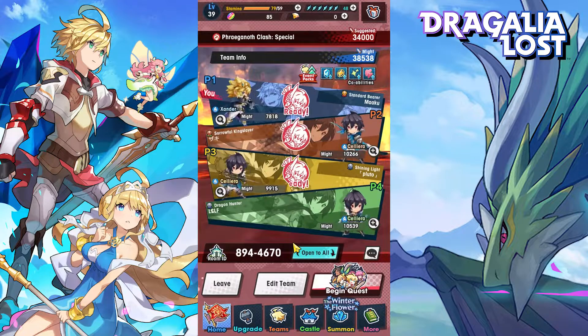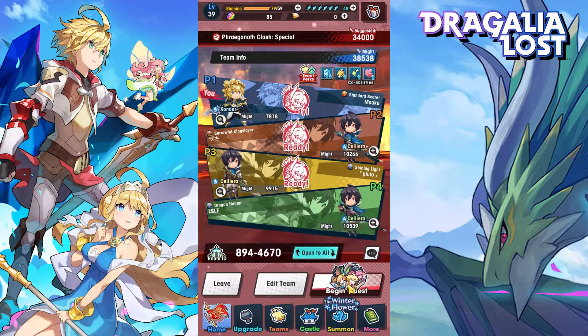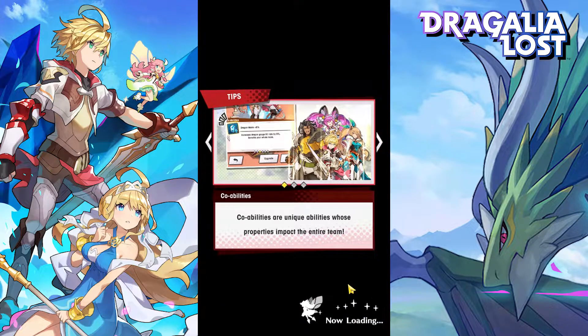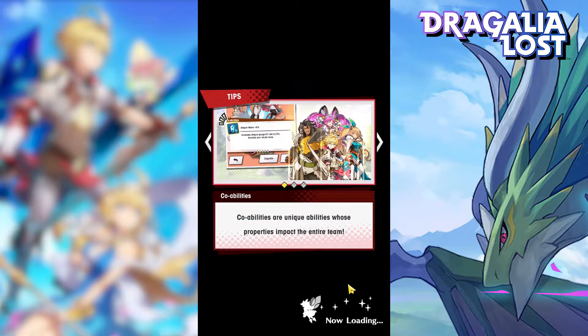As you can see, my might is below the recommended value for this raid, and we'll be letting our teammates do most of the damage. But with some skill, and by following basic principles of battle, we'll be able to survive longer and even contribute a decent amount of damage to the raid instead of just being a burden to the team.